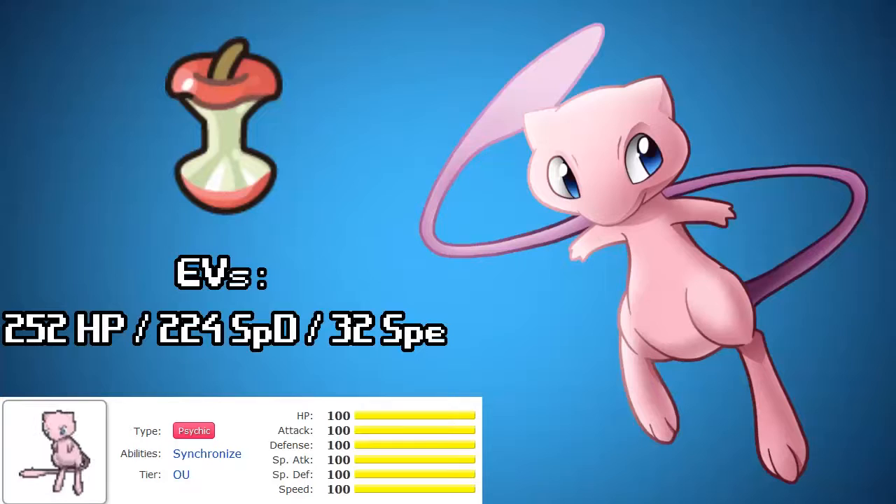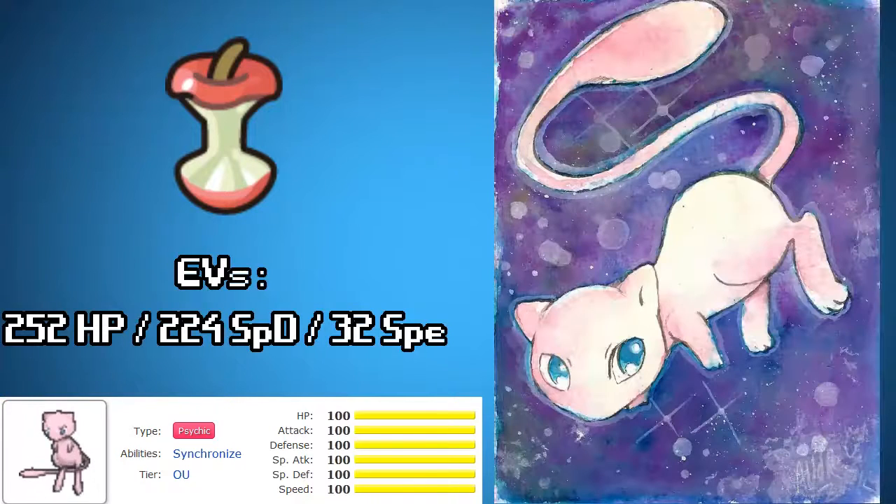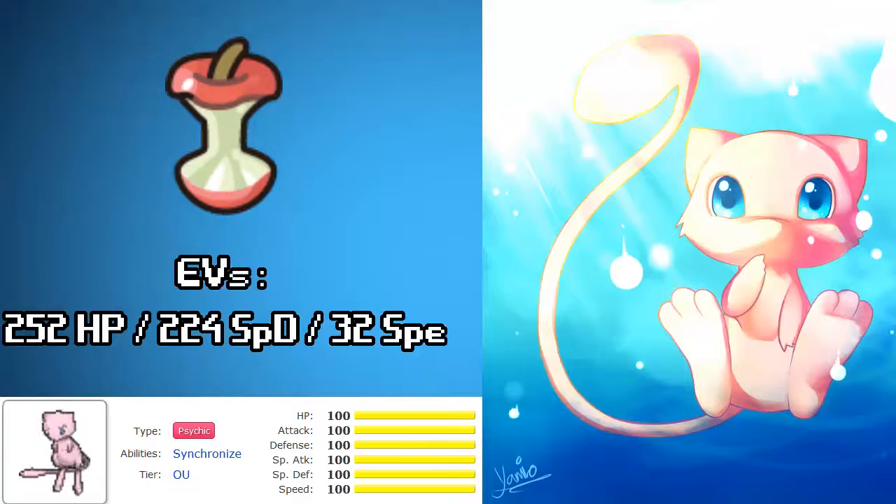Number 5. Not only is Mew adorable, but he has so many movesets that it's hard to even list them. I love a defensive Mew, and maybe even a Baton Pass set. But with so many options available, you really never know what Mew is going to do. Versatility is definitely this little kitty's strong suit, and I don't hesitate to put him on any team because he can fill just about any role relatively well.